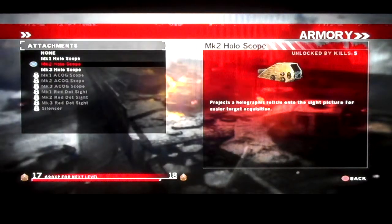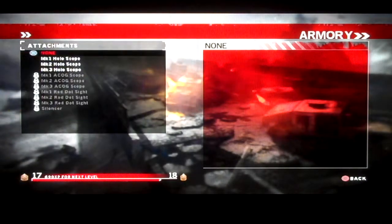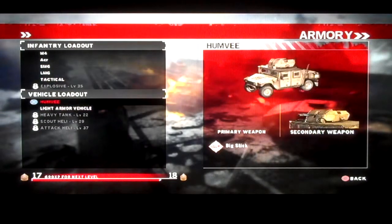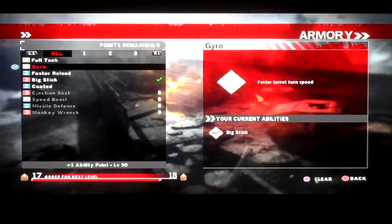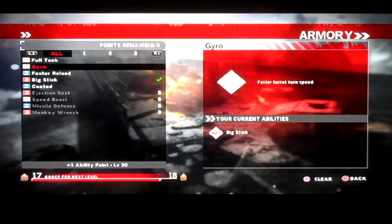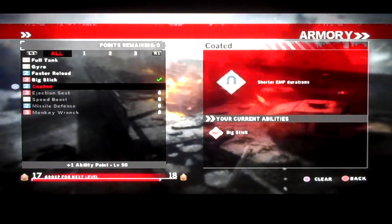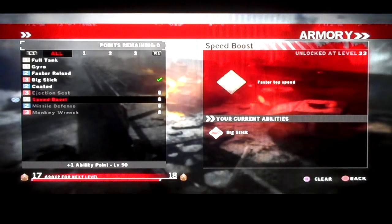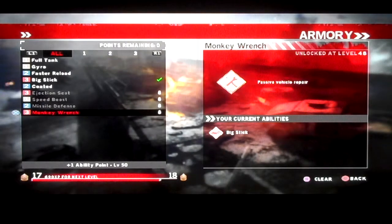Light machine guns only have sights and silencer attachments. For vehicle abilities: Full Tank — longer vehicle sprint time. Gyro — faster turn speed. Faster Reload — faster reload. Big Stick — increased vehicle damage. Coded — shorter EMP duration. Ejection Seat — auto eject on vehicle destruction, that's my favorite. Speed Boost — faster top speed. Missile Defense — faster cooldown for missile defense. Monkey Wrench — passive vehicle repair.